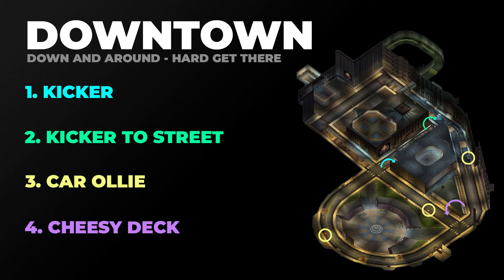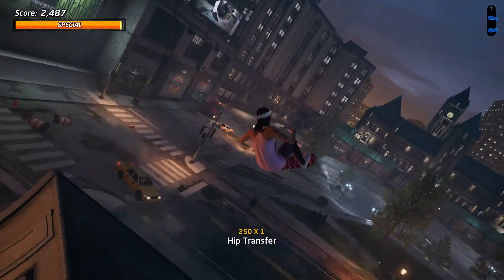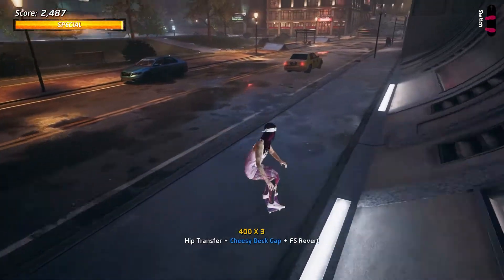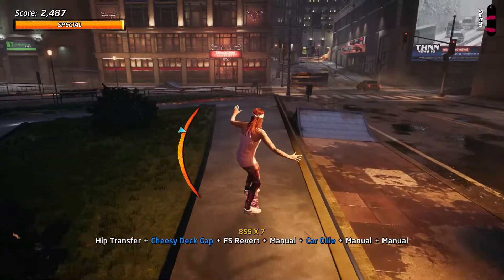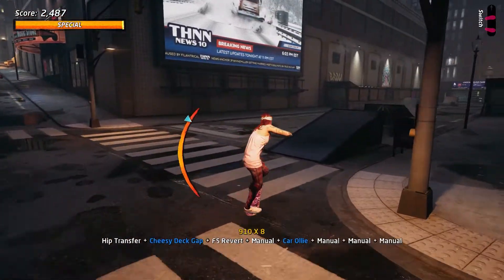Let's go ahead and take a look at this in slow motion. Starting here with the cheesy deck gap — you can see I just jump up, hit R2 to get the transfer, revert, manual over the car, into another manual, and then I jump a couple of times to make sure my manual balance is okay — not too worried about it.